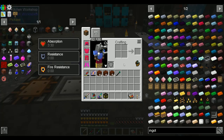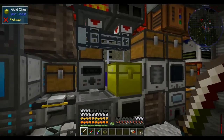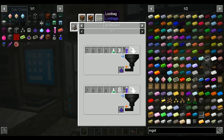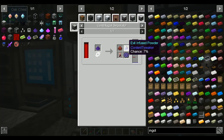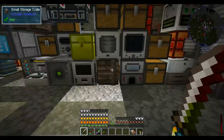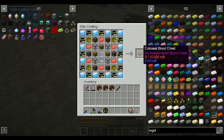Hey all, and welcome to episode 69 of Dungeons, Dragons, and Space Shuttles. Last time we were working our way towards mostly getting the centrifugal separator up and going, which we have done. I crafted a bunch of dark magic dust, which is what I needed, so that we could get evil infused powder, so we could get evil infused ingots. I did that off screen, so we are all set for the colossal blood chest.